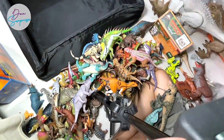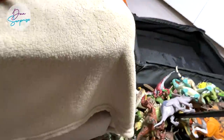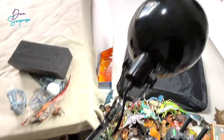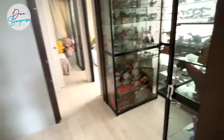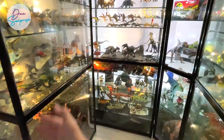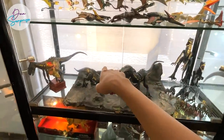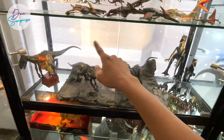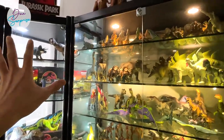I promised you guys that I want to show you our collection shelf. So let's go! This video is one of our longest ever - I've been talking non-stop for 40 minutes, sitting on the floor with my legs numb. Check this out - this is our Jurassic World level 2 Midlands shelf. We have placed the Scorpius Rex right over here and you can see the shelf looks pretty nice.